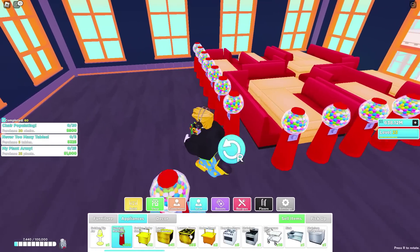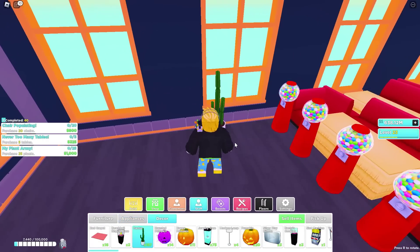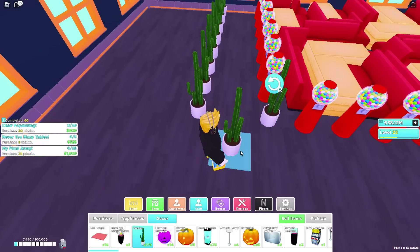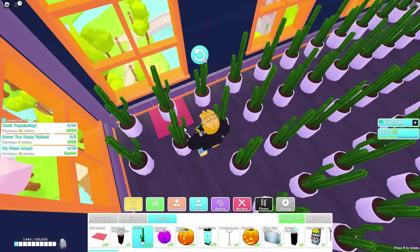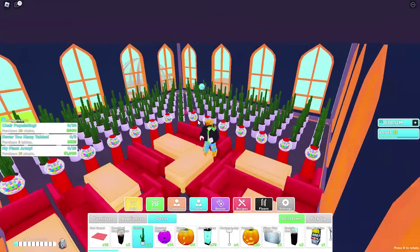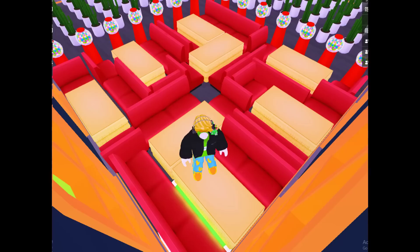Now, if you are placing gumball machines, make sure when you place the other decor there's at least one space in between the gumball machine and the decor so they actually work. Then just fill the rest of the room up with any decor of your choice and boom, you're done. This is what the end result should look like for floors 2 through 10. If it doesn't look like this, go back and re-watch the tutorial bit, because one little mistake and the restaurant won't do well.